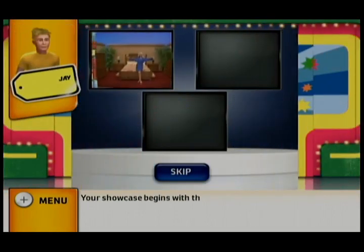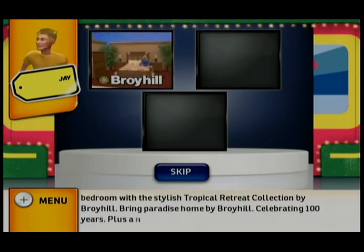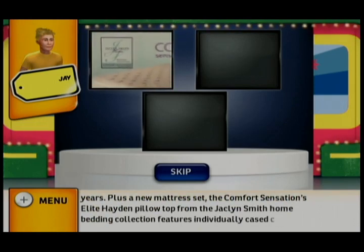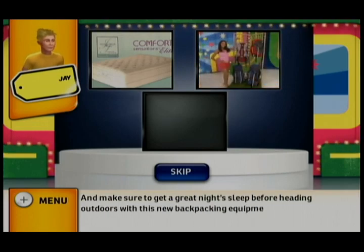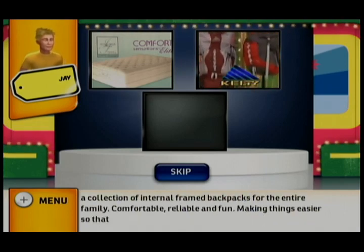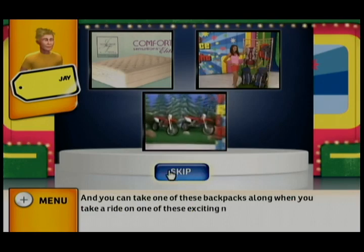Your showcase begins with a lovely new bedroom set — the Stylist Tropical Retreat Collection by Broyhill, celebrating 100 years. Plus a new mattress set, the Comfort Sensations Elite Hayden Pillow Top from the Jacqueline Smith Home Bedding Collection. From Kelty, a collection of internal frame backpacks for the entire family — comfortable, reliable, and fun. You can take one of these backpacks along when you take a ride on one of these exciting new off-road motorcycles.